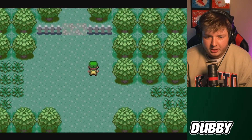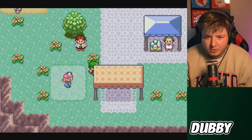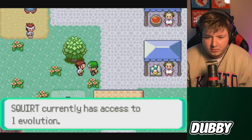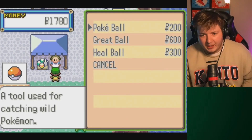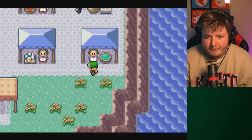I forgot I don't need to teach anybody Cut to be able to use Cut. We'll get out of here. Alright, Nurse Joy - we can heal up for free, huge. Check out Pokemon - Squirt would evolve at level 37. Okay that's all I need. Pokeball shop - we can buy some great balls. I'm kind of chilling right now. Potions, we're doing okay actually.